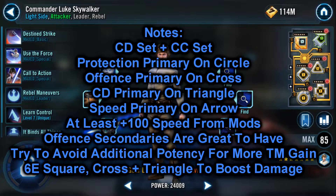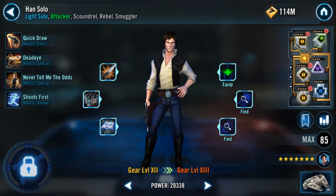We're going to want to avoid additional potency due to the way CLS lead works. In most cases it's better for the debuffs on this team to get resisted, as his lead awards turn meter when this happens. Keep this in mind through the entirety of this modding guide.